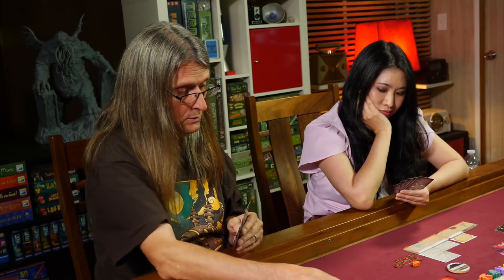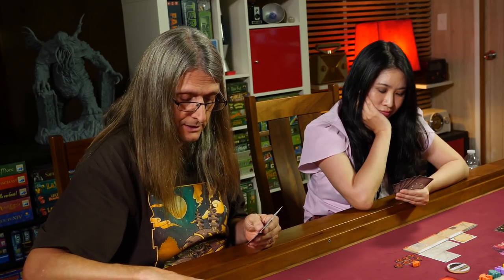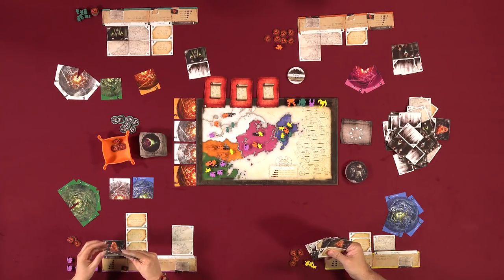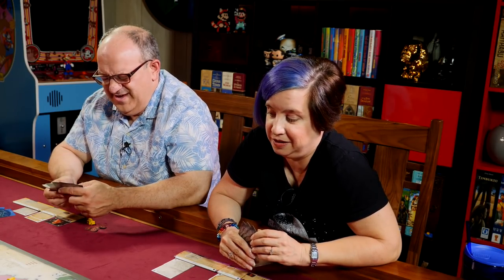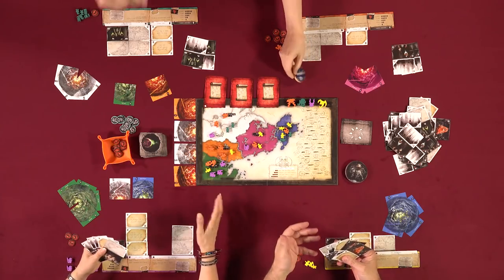Lincoln plays an investigator on the board hoping to tie for majority. He considers spending tokens to flip mid-turn to take a gate card. Discussion about whether flipping makes sense at the end of a round — technically it flips for the next player's perspective but it's the end of the round anyway.